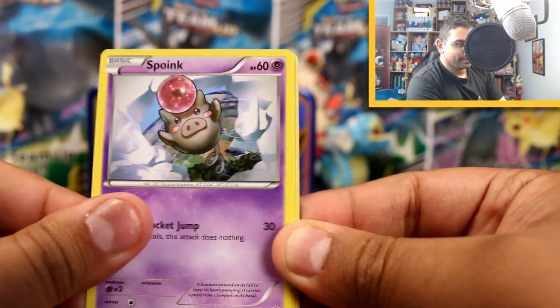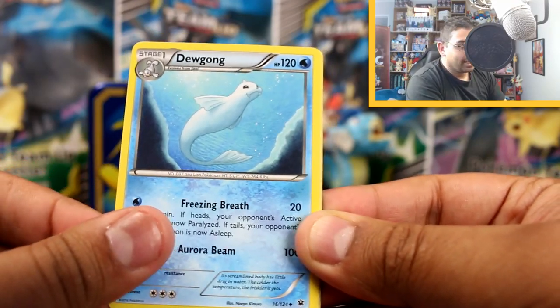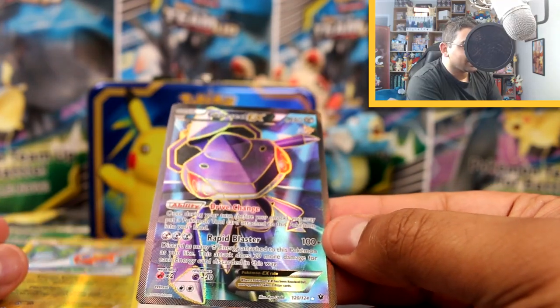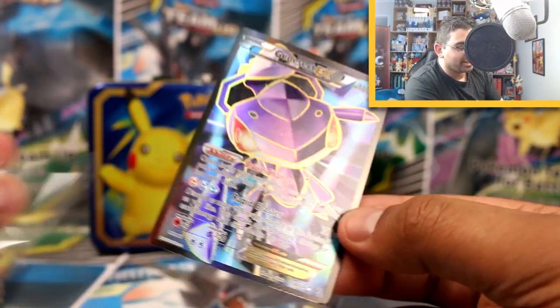Diglett, Spoink, Koffing, N, Dugtrio, Wigglytuff, Rotom... and oh my god, it's a Genesect EX Full Art! I can't do it anymore, I quit!